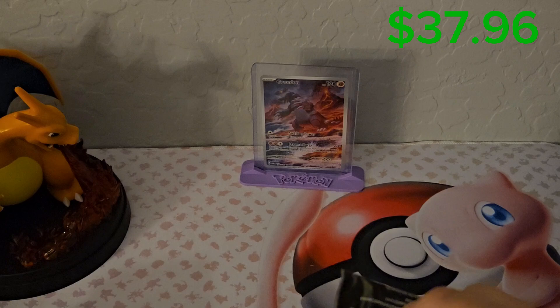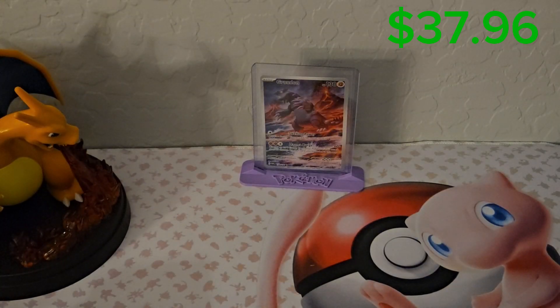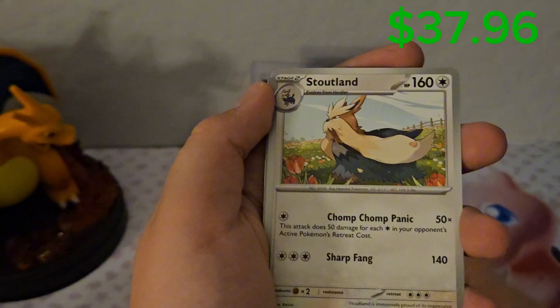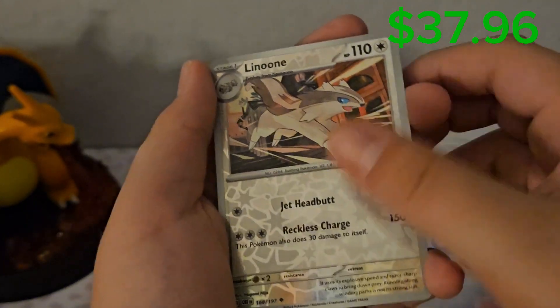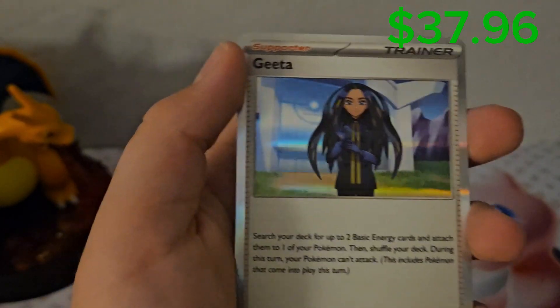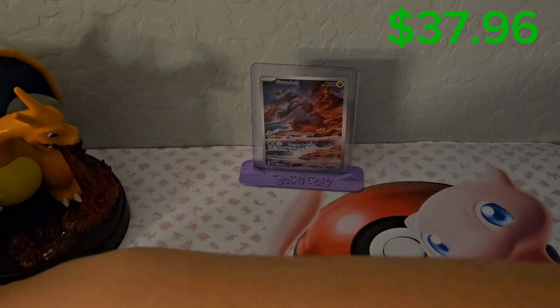Again, looking for that Charizard — Charizard is always expensive, no matter what set it's from. Really want a big hit here. Togepi, Bonsley, Dollive, Temple, Stoutland, Frogadier, Drompa, Linun, Ninetales, and Gita. All righty, so that'll wrap up this opening and we'll go over the cards we pulled.